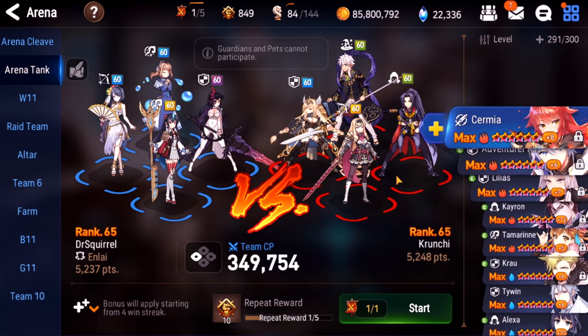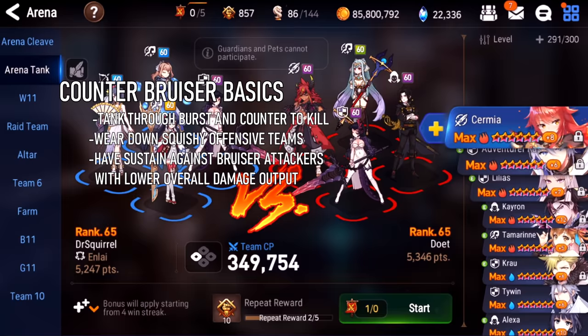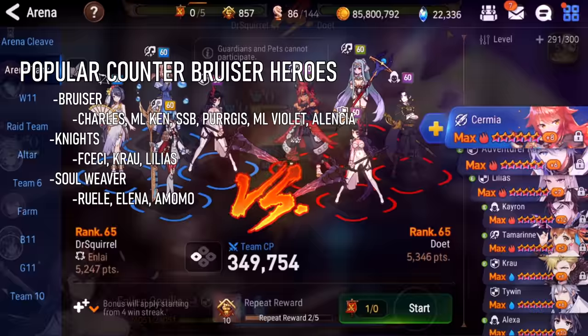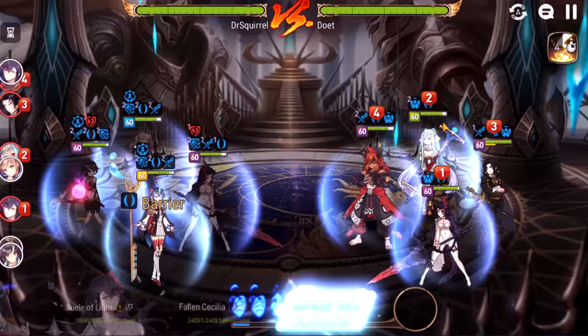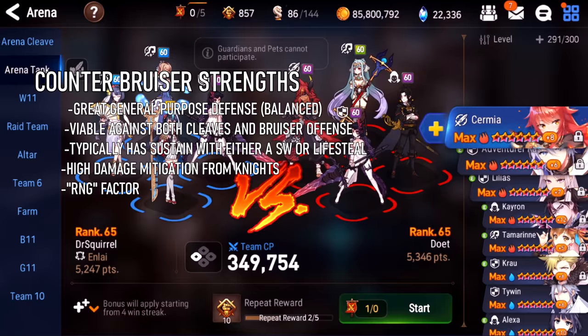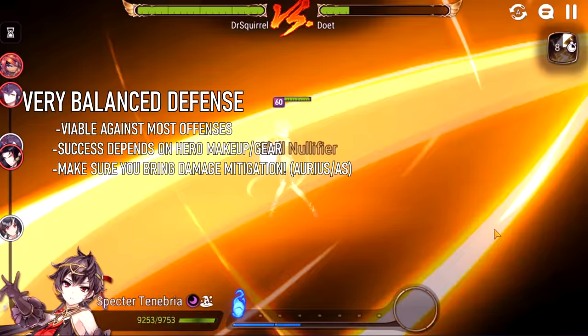Topic number three is the counter bruiser defense — a very classic defense. The basic principle is to have a very tanky team that still has kill potential against the attacking team. Classic examples are ML Ken, Charles, and SSP — heroes that can be built fairly tanky while still doing a lot of damage. The main advantage is that these teams are viable against both cleave and bruiser teams. If you have better gear than the other team you can beat both kinds. They also typically have both tankiness, sustain, and kill potential against squishy cleave teams.